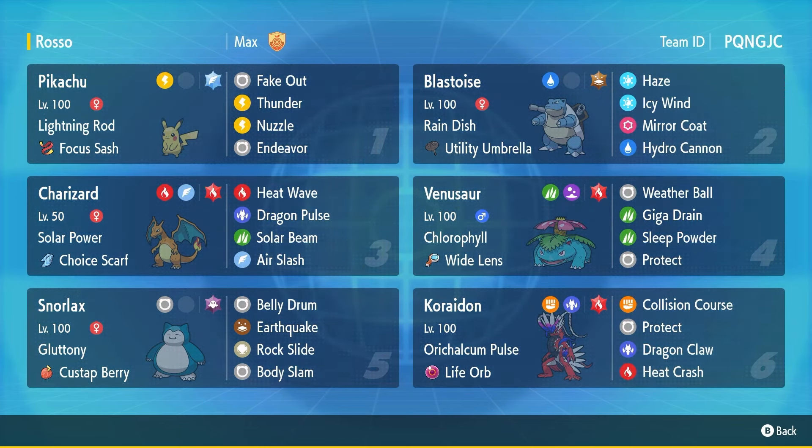Pikachu is mainly Fake Outing to support our Snorlax, which has Ghost Tera to stop Fake Outs. He has the Custap Berry, which allows him to go first when health is beneath half, and with Gluttony it triggers at half instead of a quarter — very interesting. Snorlax doesn't have Protect, which lets us fit an extra move: Bison, Earthquake, and Rock Slide. Earthquake is interesting because besides Charizard, everyone else on the team gets hit by it, but we'll try to make it work.